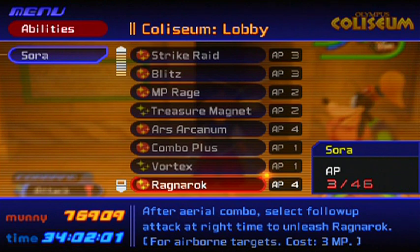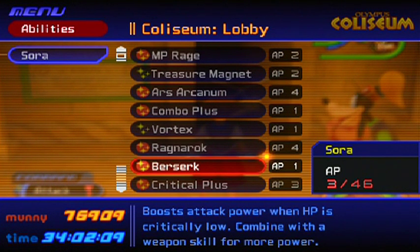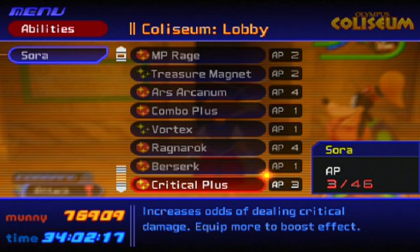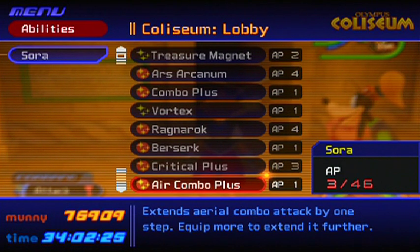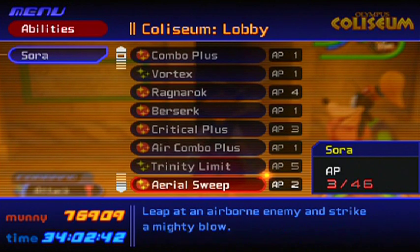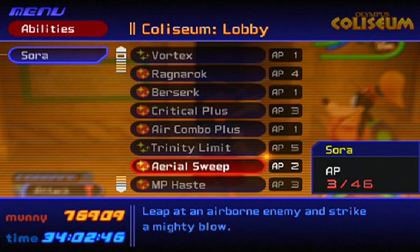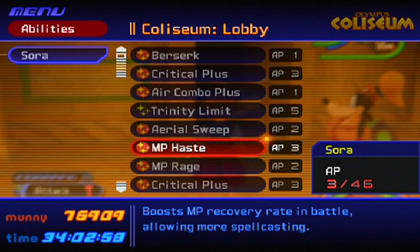Make sure Berserk is equipped — it boosts attack power when HP is critically low. Critical Plus gives you more effective power. Also have Air Combo Plus but only one, because sometimes you won't be going in the air that much. Every time you do four combo hits Sephiroth is gonna teleport, so watch out. Make sure to also have MP Haste, which boosts your MP recovery rate in battle. Keep Critical Plus equipped as well.